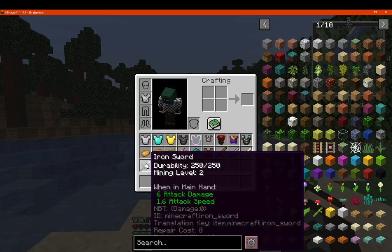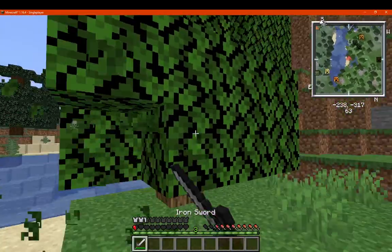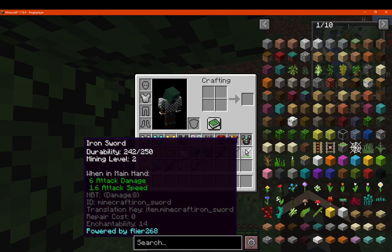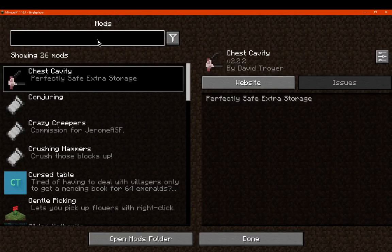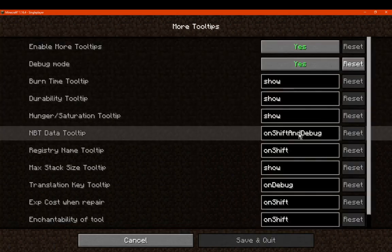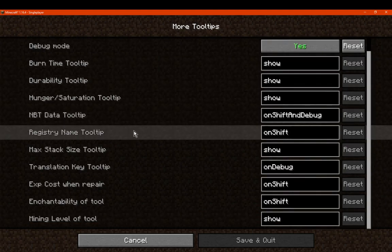You can see the NBT here and how much damage something has taken. For example, going to the iron sword, we can see — no repair cost being mentioned, there's 8 damage and so on. NBT data is shown on shift. We've got hunger, durability, burn time, and the registry name, also on shift when sneaking.